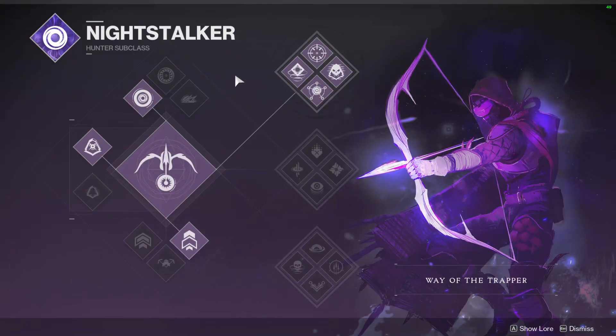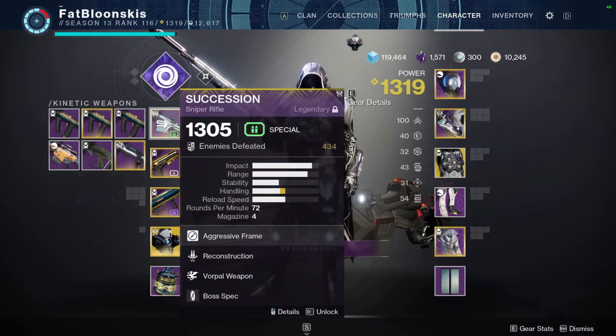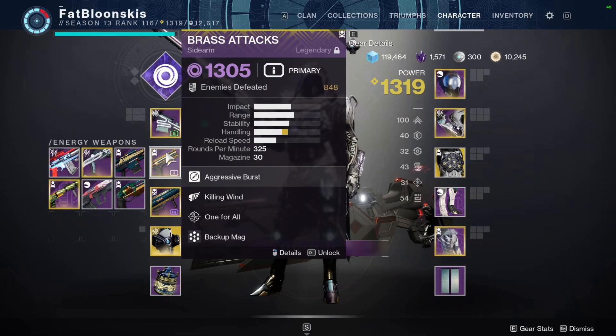For this build, we're using Top Tree Night Stalker mainly because when you dodge, you go invisible. I'm also using Omni Oculus, so when I dodge and go invisible, I get half my melee energy back. I'm trying to put out as many smoke bombs as I can. Tether is also great for add clear. As for loadout, we're also using a sniper — Succession with Reconstruction and Vorpal Weapon — and Code Duello with Auto Loading and Cluster Bomb.